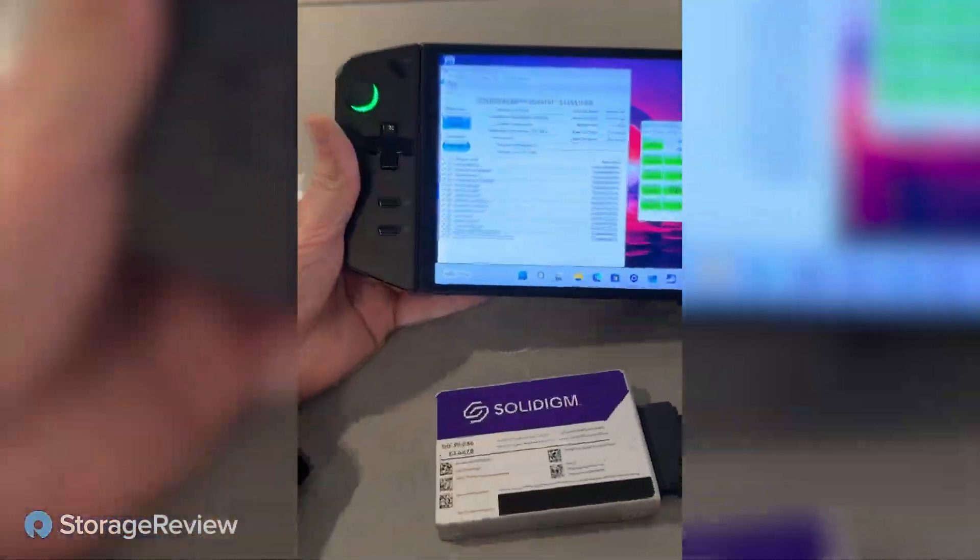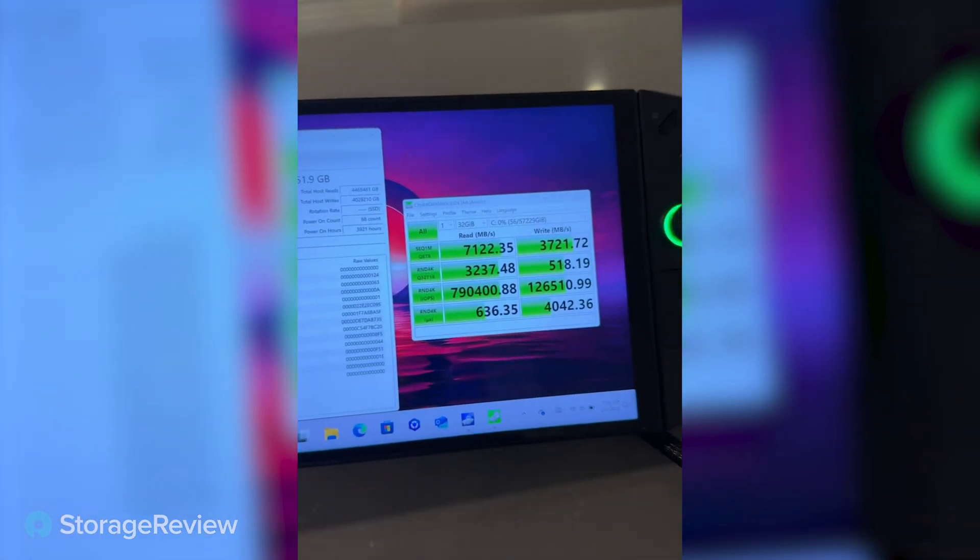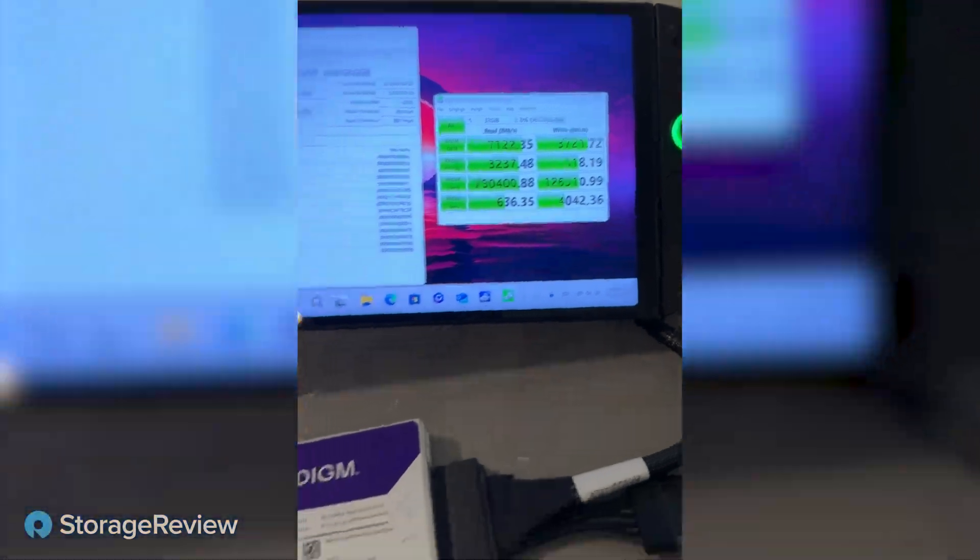So I came with a Lenovo Legion Go, a portable Windows-based game console, which I had pre-tested already with a 61 terabyte drive. We've done this before — we took the 61 terabyte drive that launched, was it two years ago, and put it in a Steam Deck. So our thinking was take a 122 and jam it in the gaming device, do some more client-based workloads on a Windows-based platform — small, easy.